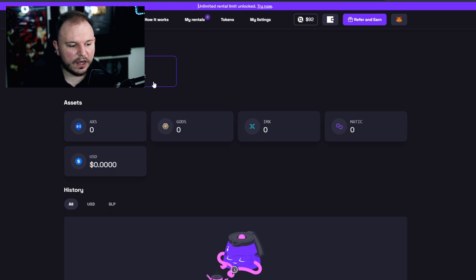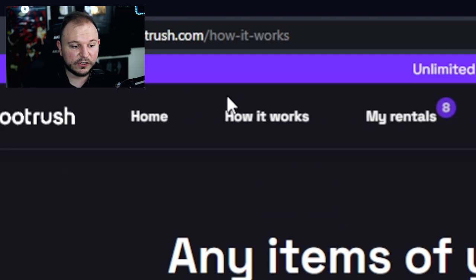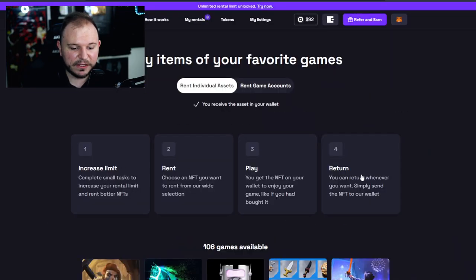If we go to the tokens page, we have withdraw and deposit options. Here we can earn AXS, GODS, IMX, MATIC, and USD — all of this directly on their website, which is tremendous. You can also go to their website and click on 'How It Works,' where you have everything laid out clearly.